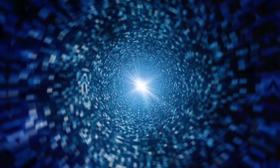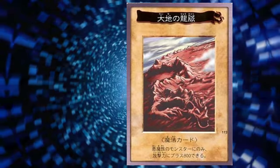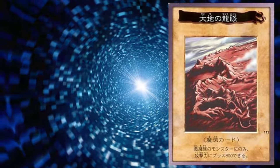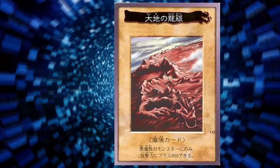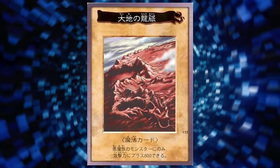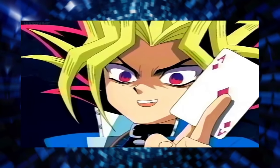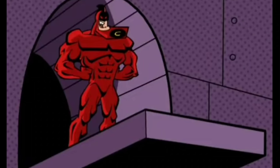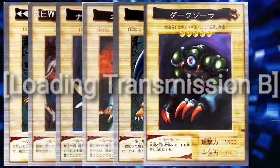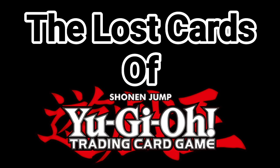Our 15th and final lost card of Yu-Gi-Oh! is no mere monster, but a spell: Dragonic Pulse of the Land. That sounds like a great support card for the vast amount of dragon monsters in this game — what's the effect? You can increase the attack strength of a fiend type monster plus 800. I do like the idea of the optional stat increase, but that does it. Those are the 15 lost cards of Yu-Gi-Oh! — now we know of every physical card for the game starting from the absolute beginning. These are the Lost Cards of Yu-Gi-Oh!, Part 2.